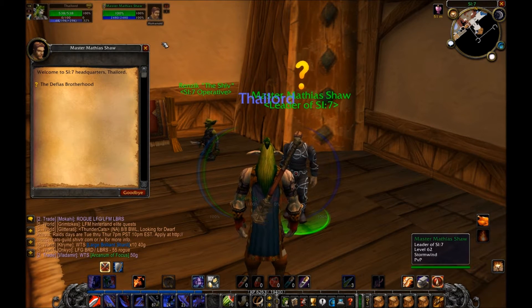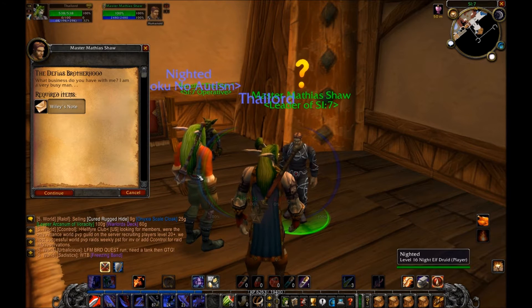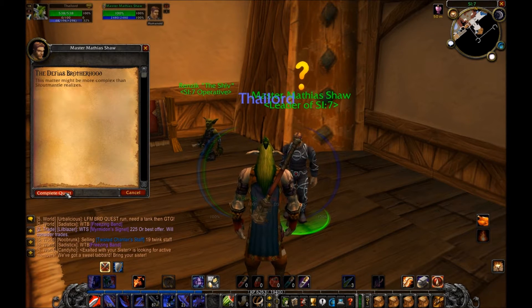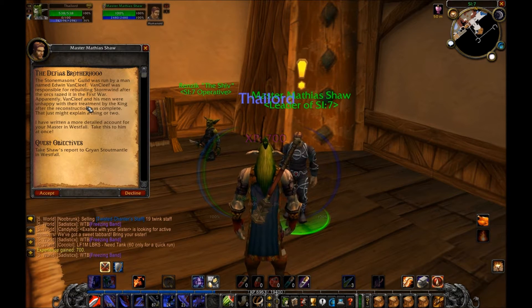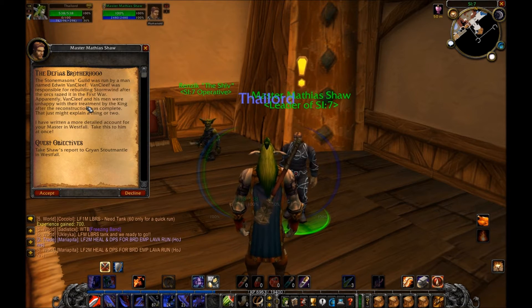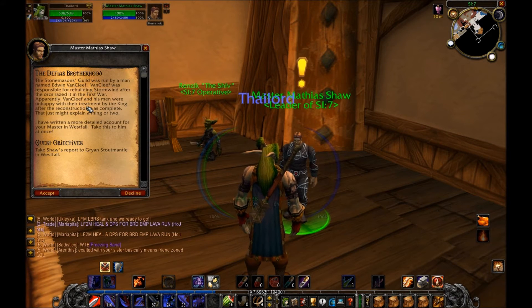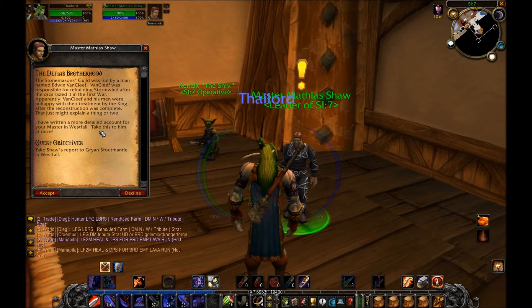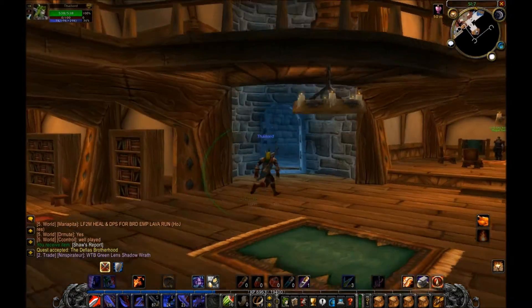Master Matthias Shaw — let's go ahead and talk to you. You're level 62 — and 60 was the highest level in vanilla, I sometimes forget that. 'The Defias Brotherhood? What business do you have with me? I'm a very busy man.' Here, take this Wiley's Note. 'This matter might be more complex than Stoutmantle realizes. The Stonemasons' Guild was run by a man named Edwin Van Cleef' — hint hint, that's the end boss of the dungeon. Van Cleef was responsible for rebuilding Stormwind after the orcs razed it in the First War.